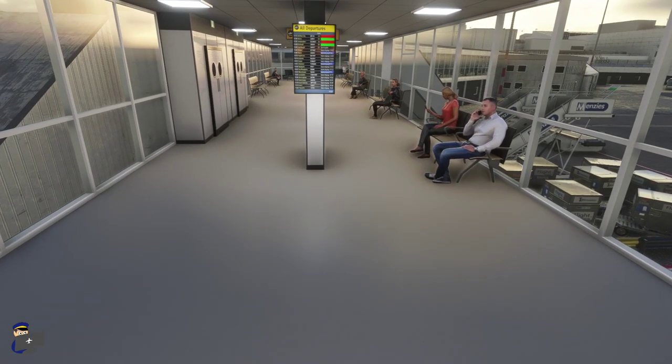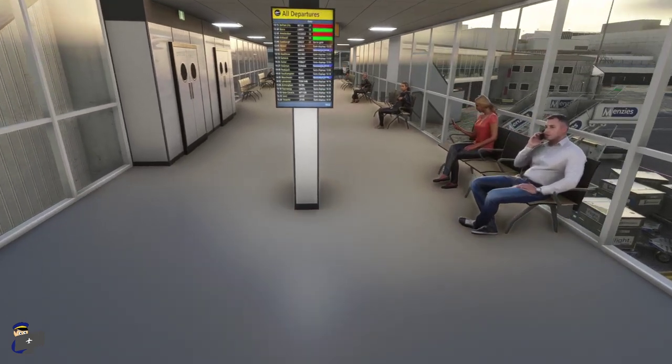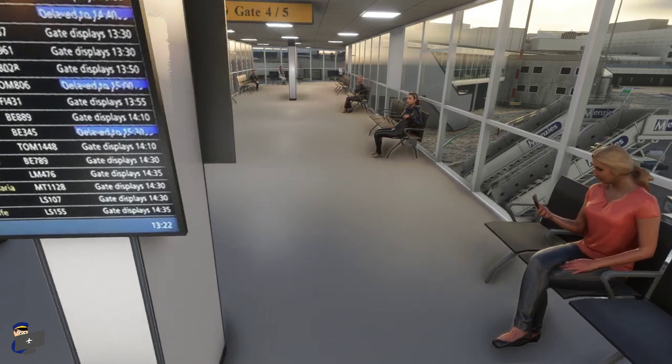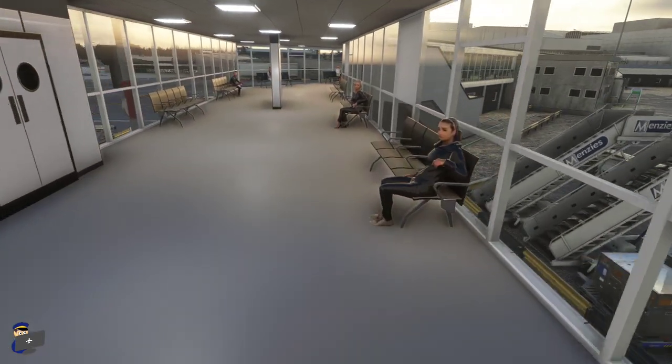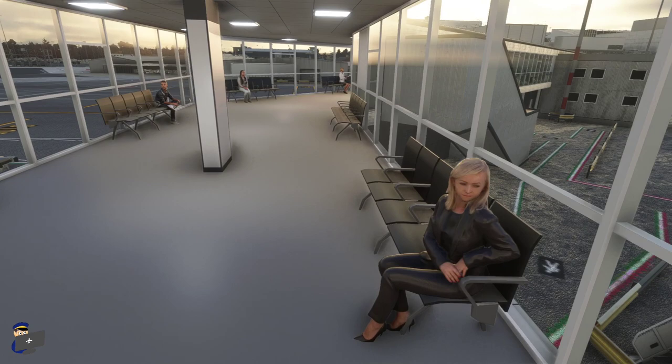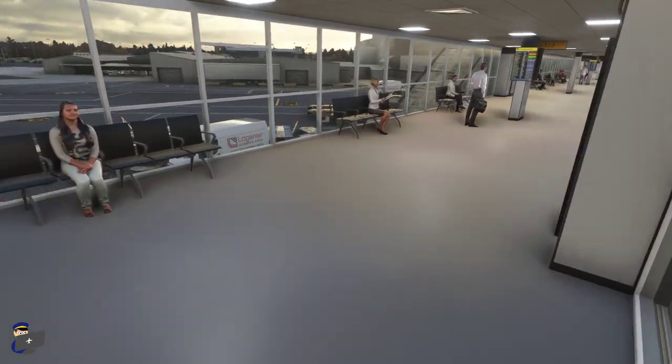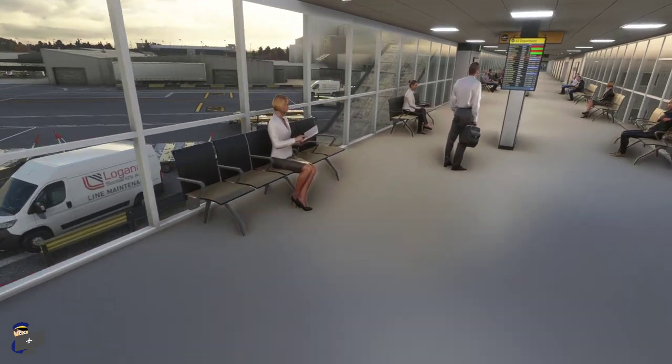This is the international pier and once again the detailing is fantastic. We've even got a departure board here with various real-world flights scheduled to depart. Not every single inch of the interior has been modeled — there are little gaps — but all of the areas where you might park an aircraft have this level of detail.